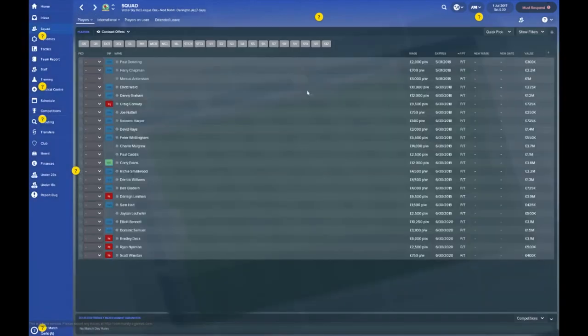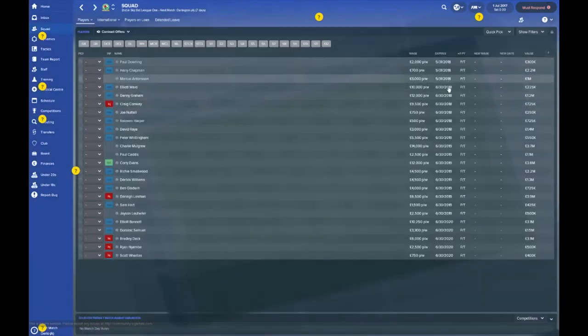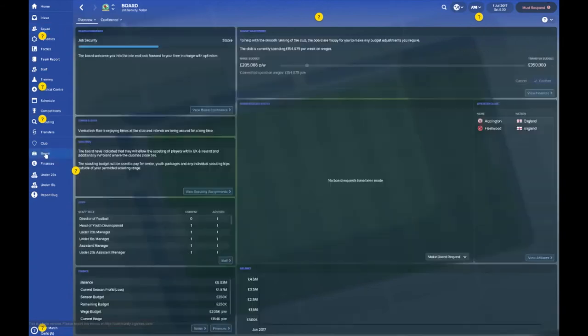You want to keep an eye on the contract situation. The loanees' contracts end in May. Elliott Ward — see ya. Danny Graham: I'd be inclined to let him go — £12,000 a week in League One is pretty steep. Conway still has a little bit left to offer but could also be on his way out. David Raya is clearly our number one goalkeeper — not bad wages at £3,000 a week, but we need to bump that up, especially if he has a promotion-winning season.